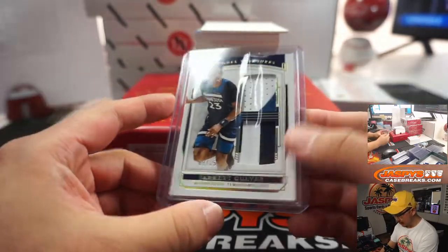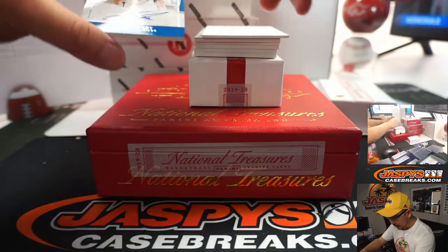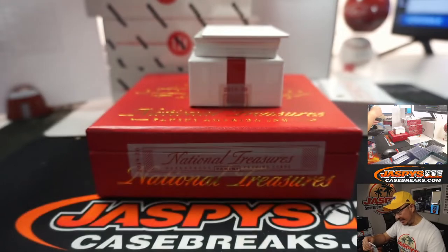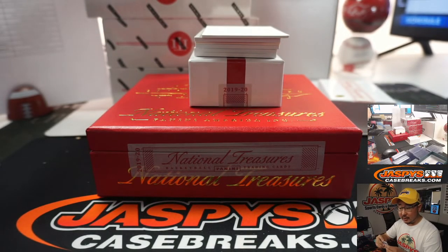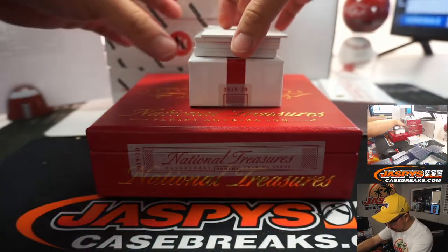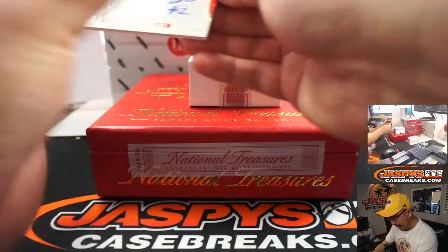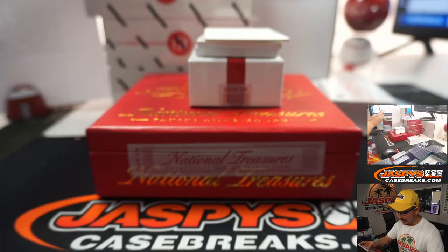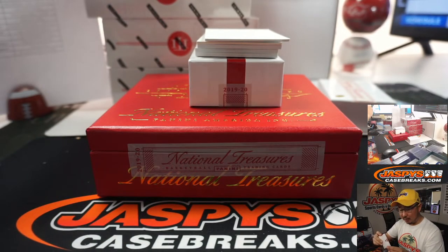A little wrinkly on the penny sleeve there but secure. Our first autograph is Jason Terry, 56 out of 99, going to Stephen P. and the Dallas Mavericks. Patch auto — we got John Wall. Lasting Legacies patch and autograph, 2 out of 10 — that's his jersey number. Porter, House of Stake. You're a wizard, Darren.